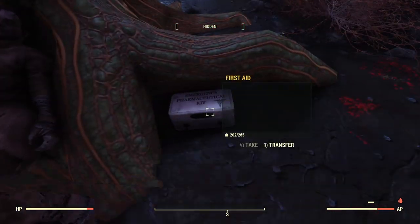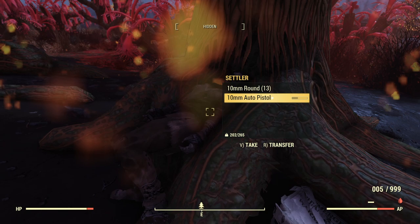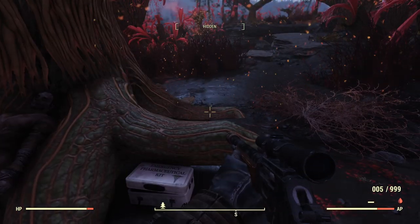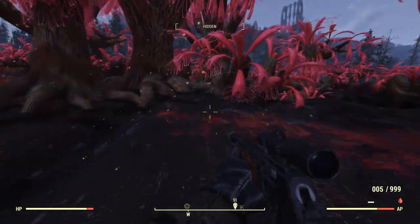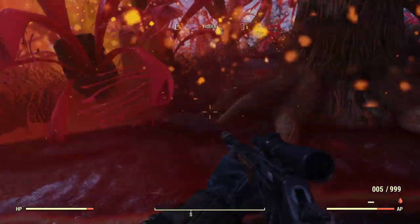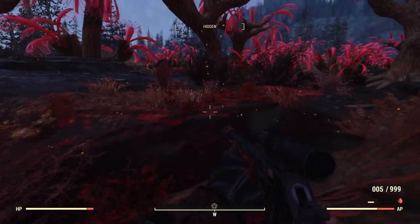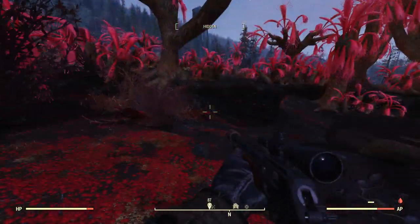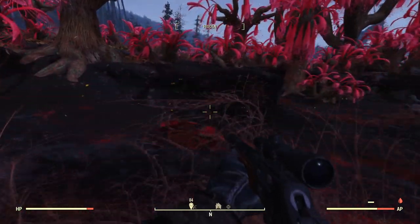Oh interesting — some medics here. A settler. No wonder they're dead — all they had was a freaking 10mm pistol. That's not going to do you a whole lot of good out here. I guess it's better than nothing — maybe you could use it on yourself. But it's not going to be killing any creatures running around here, even though we're not seeing any right now. It's very peaceful.